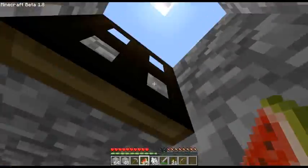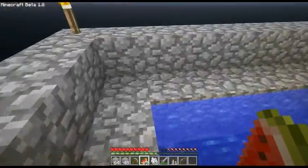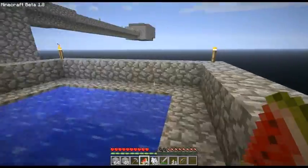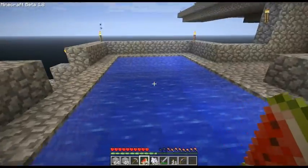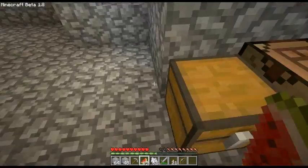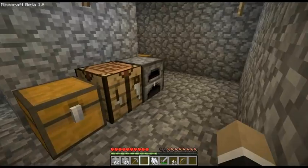I also decided to add a guardrail down by the fishing pool, just so that it wouldn't be so sketchy walking around here and risking falling off when fishing. I haven't really retried that yet because it doesn't seem to go too well for me, unfortunately.